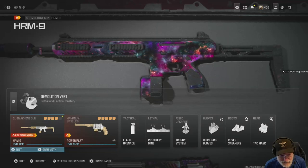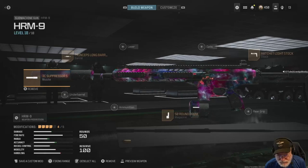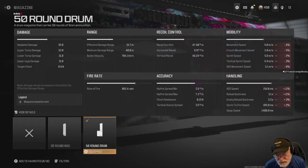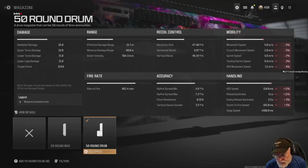Here's the HRM-9 class setup. I'm using Basilisk as the secondary. Here's how I have the HRM-9 configured. I'll use the 50-round drum because I'll be attempting tack stance kills for a calling card challenge. You can see that it does impact slightly ADS speed — who cares — tack stance and reload quickness, still fairly quick for 50 rounds.